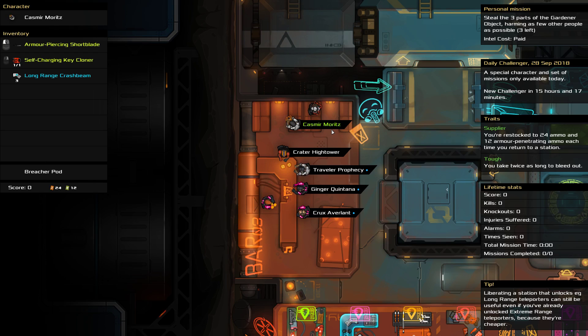Probably, I would estimate three times I'm going to totally bungle it. Today's Daily Challenger is Kazimir Moritz, and they are trying to steal all three things. Their traits are Supplier and Tough, so they get free ammo between missions and they take twice as long to bleed out. They have an armor-piercing short blade, a self-judging key cloner, which is great, and a long-range crash beam.